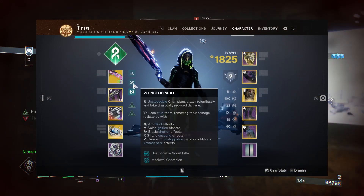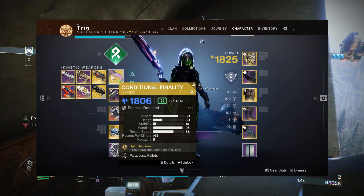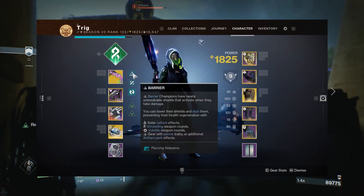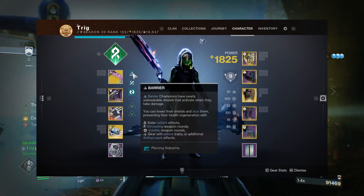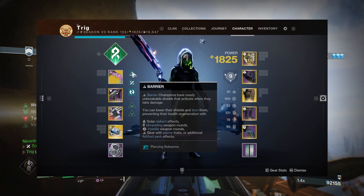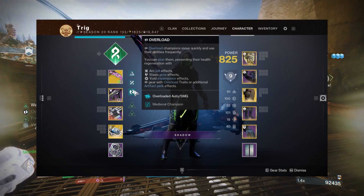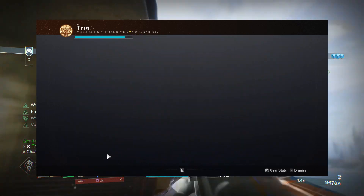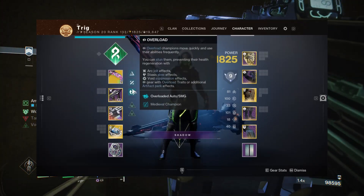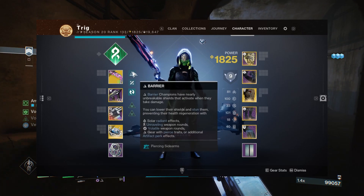Champions are very easy to deal with using this build. Unstoppables are stunned by suspend, which is all you're doing, and also countered by Conditional Finality or Riptide — freezing and shattering a target stuns an unstoppable, and Conditional also ignites on the second bullet. Either way, unstoppables are completely handled. Barriers can't put up their shield when suspended, leaving them exposed to take damage and die. With Volatile Flow active after picking up an orb, you can burst their barrier shield with volatile rounds from range. Overloads are a bit trickier — since they heal while suspended, you need to constantly shoot them with Funnel Web's overload rounds or use Wavesplitter's full beam, which suppresses and stuns unstoppables. Alternatively, a single Riptide bullet slows rather than freezes them, which also stuns overloads, so all three champion types are manageable if you know what you're doing.